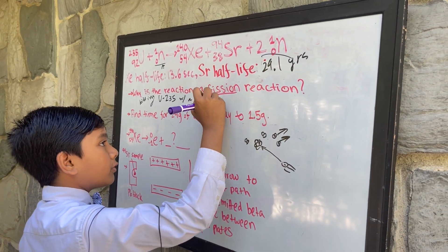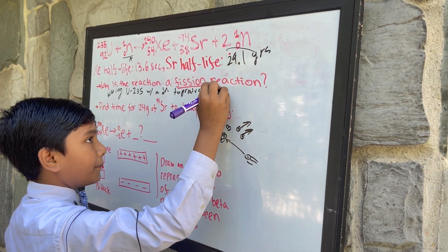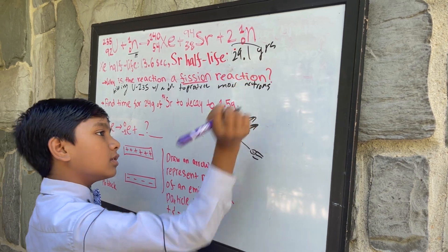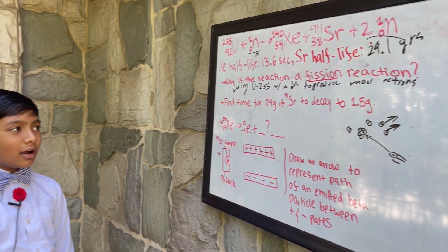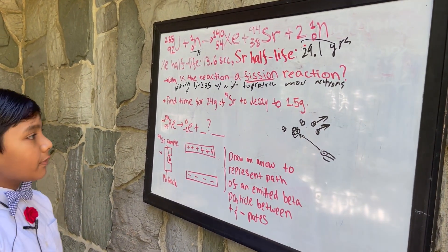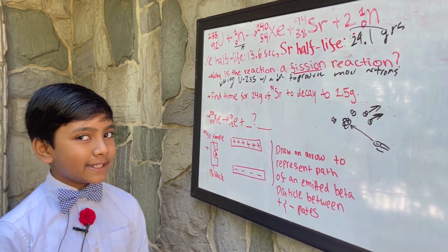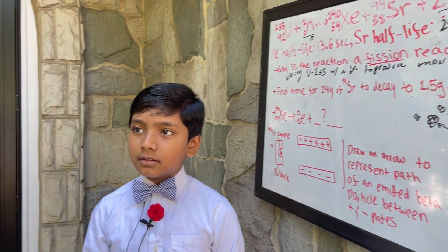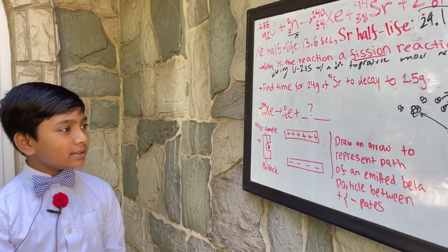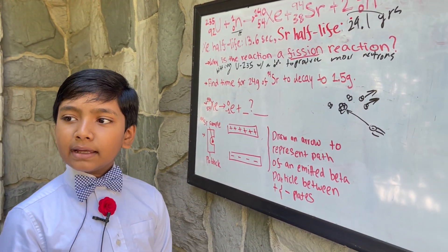To produce more neutrons. So now we have: find the time for 24 grams of strontium-94 to decay to 1.5 grams. I decay — essentially, radioactive decay can occur in either alpha or beta form.